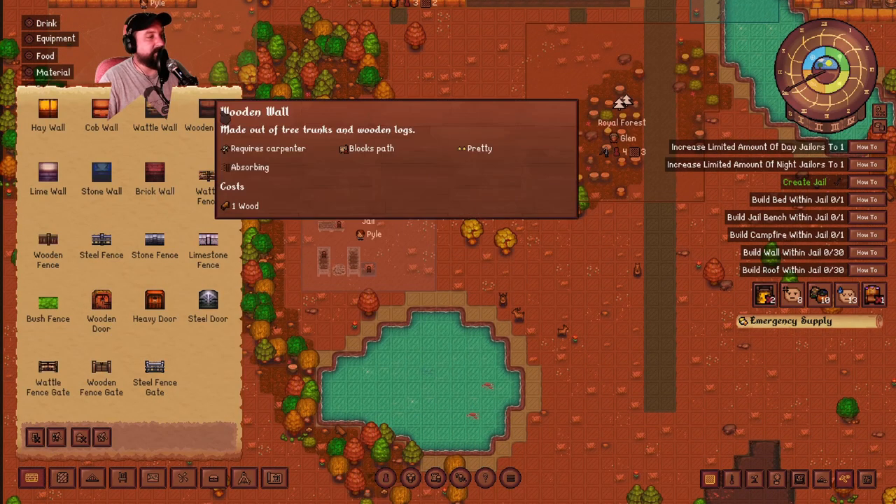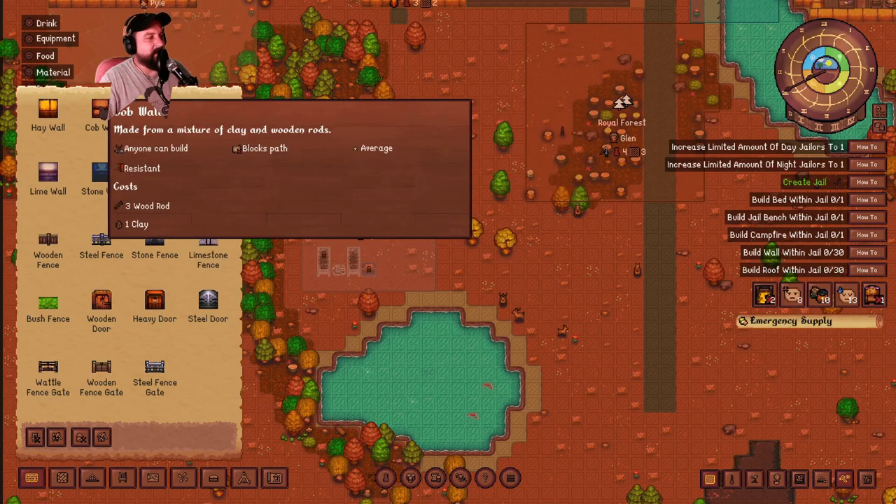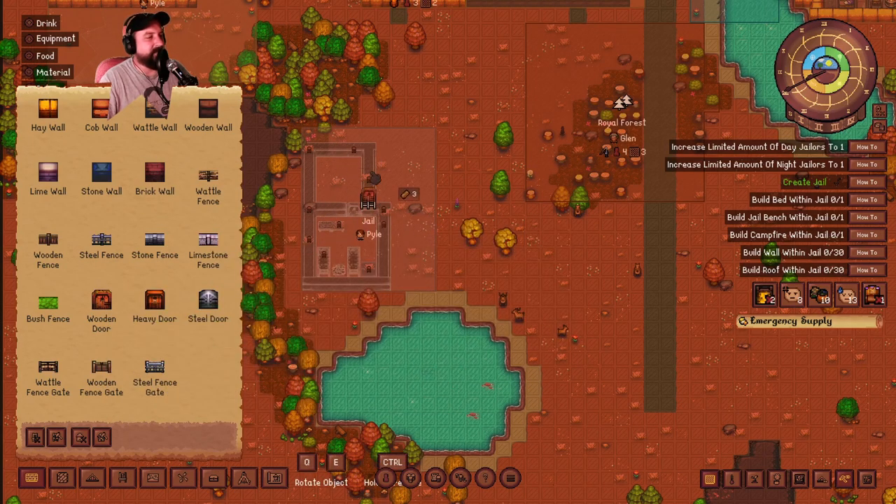We'll throw the shelf there and a campfire can go in the middle. We're gonna need some walls. I kind of want to do cob walls - resistant, absorbing. Let's do this one because I've got a lot of wooden rods here I'd like to get rid of. Then we need the anti-room for the jailer - I'll only make that big. We need a couple of doors - put a door there, put a door there. Do I have 30 walls? That's 20 - I need to make more.